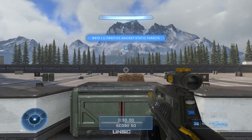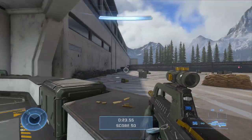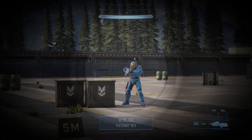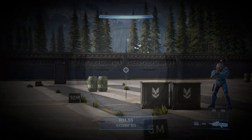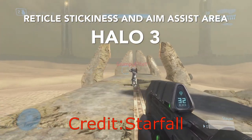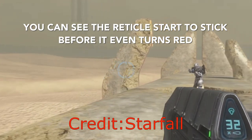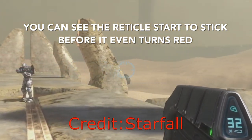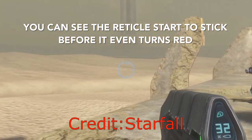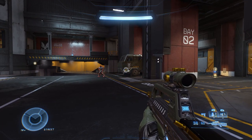Once we move on to Halo Infinite, almost everything changes. The reticle friction area is reduced so that it doesn't extend past the target's physical body. Reticle friction is arguably the one thing that makes controllers viable for FPS games on console, and Infinite doesn't give it to you until after you've already lined up the shot. To compensate for this nerf, the game introduces actual reticle magnetism - in this case it is fair to call it magnetism because the game does pull on your reticle. Scratch that, the game straight up aims for you.